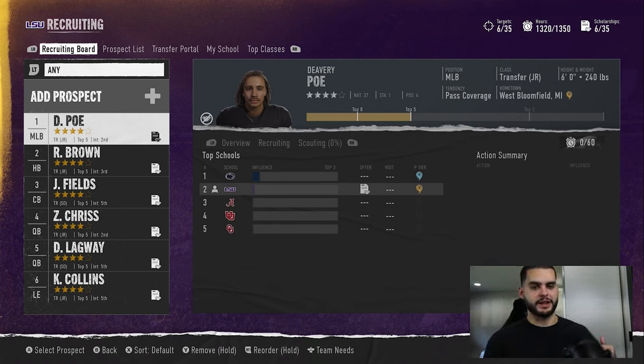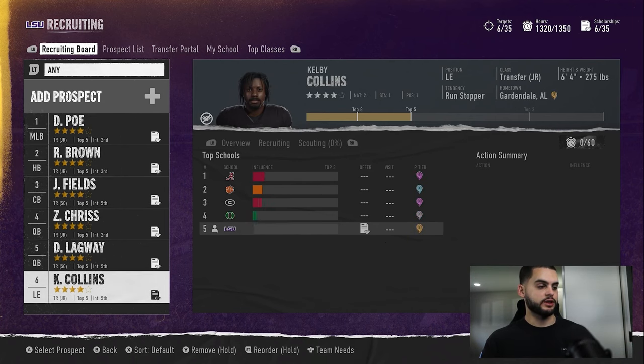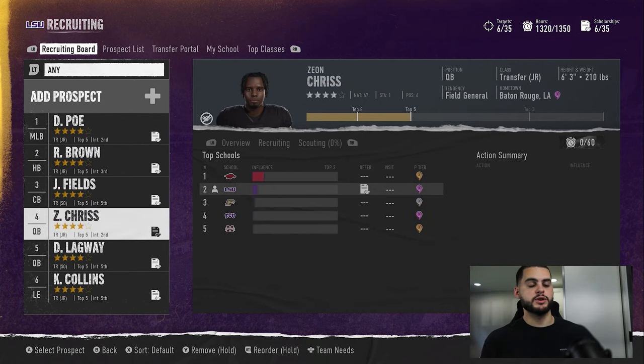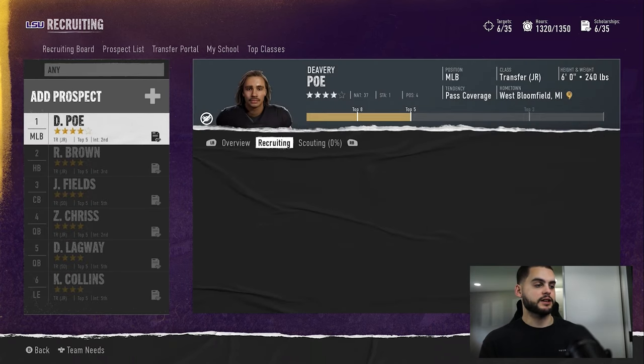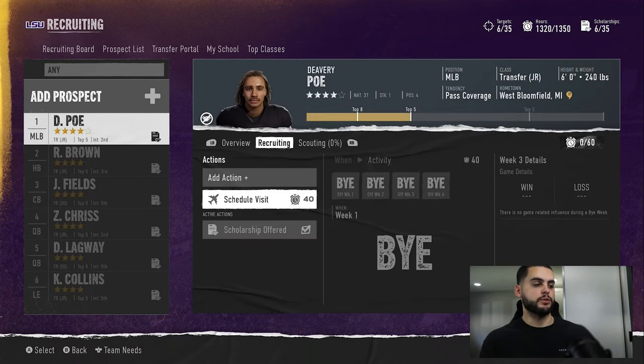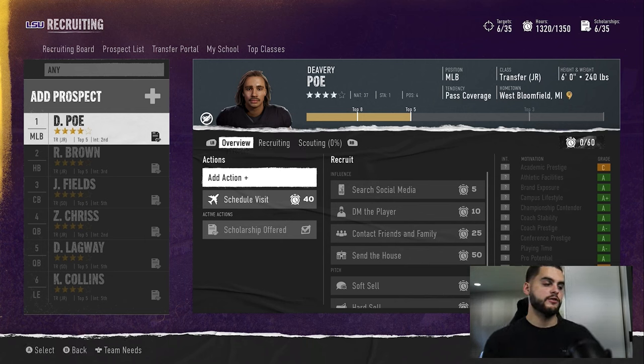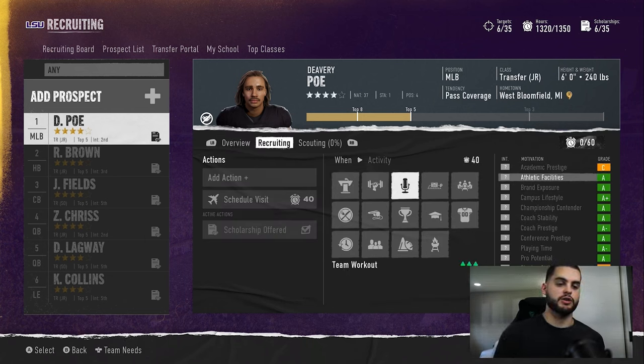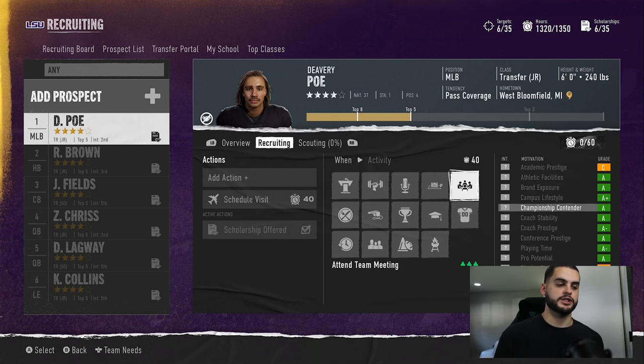I added some guys on my list. Remember, this works in the regular season as well — it's the same concept, just easier to show in the transfer portal for the sake of time. If you look at Poe, Brown, and these guys, keep in mind this is a little different in the transfer portal because you get locked out pretty quickly, but same exact concept. You want to go ahead and schedule your visit for week one, and you can use your deal breaker for the visit — so go through, apply the visit for week one on every single player.